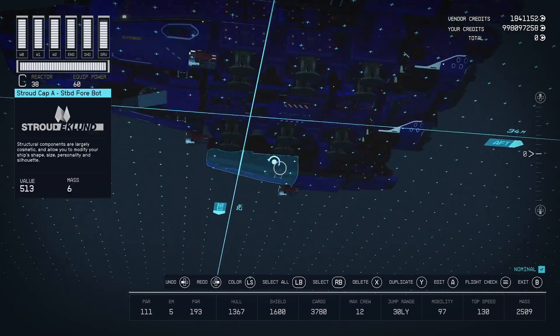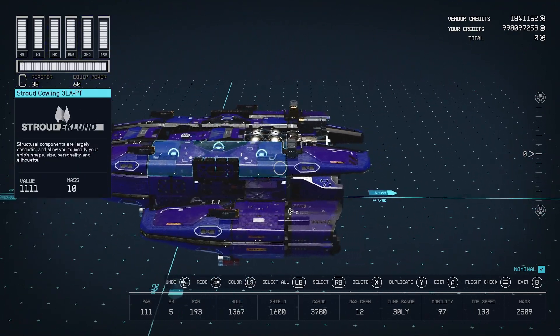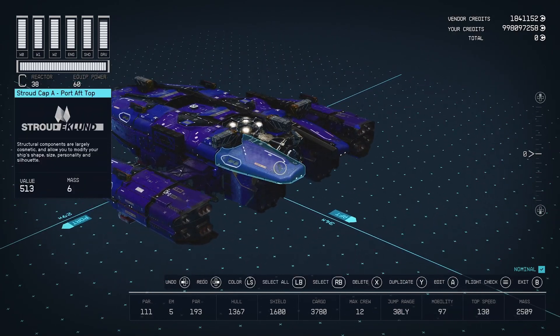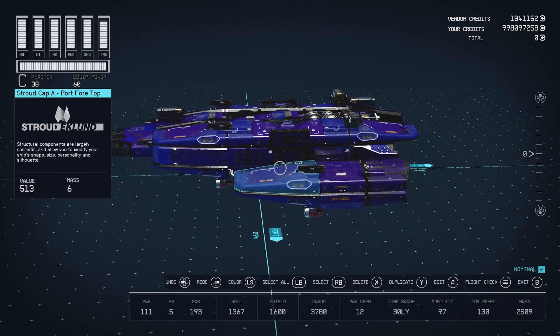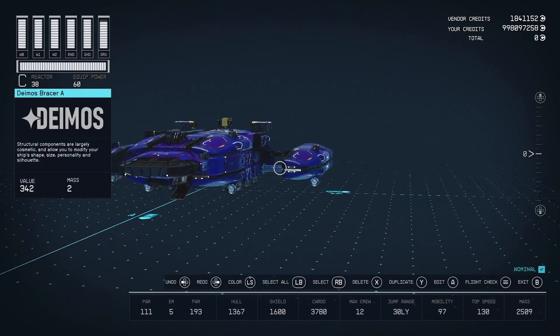Got rid of all the under-cargo that I had because I was overweight and it was in the 60s or 70s in mobility. So the only real cargo here is these two cargo holds and then the shielded cargo.